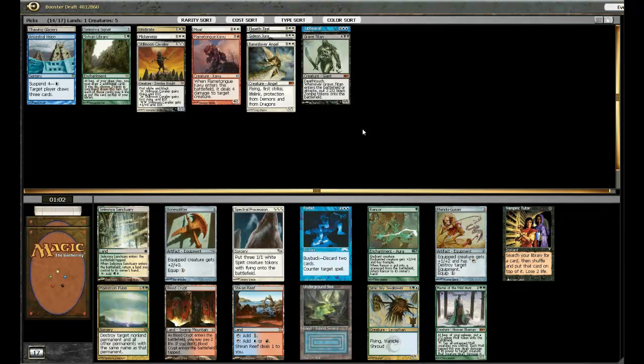My eye is drifting towards Underground Sea — I probably want it more than Vampiric Tutor, Forbid, or Shivan Reef. I don't think I'm playing Reds, so I don't think I need the Blood Crypt. Celestine Sanctuary is another option, but I'm not totally certain I'll be playing the Sylvan Library. I think the safest pick for me here is the Underground Sea. Actually, I might not even play Black — my only actual Black cards are Vindicate and Grave Titan — but it's more likely than not I'll end up with some Black cards in my deck, so I'm going to take the Underground Sea.